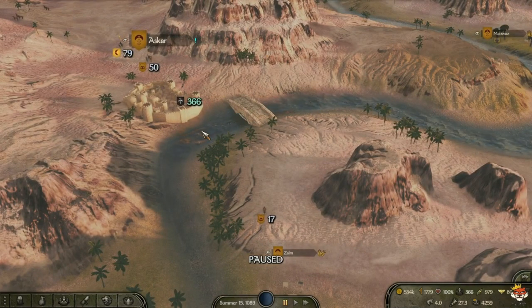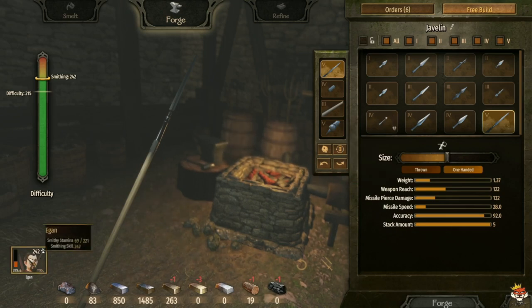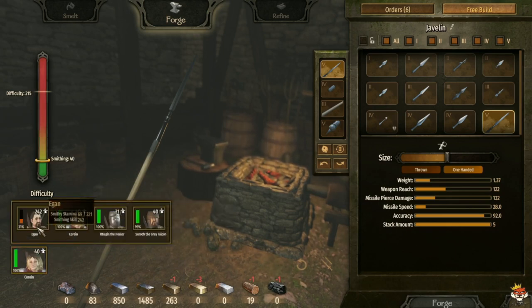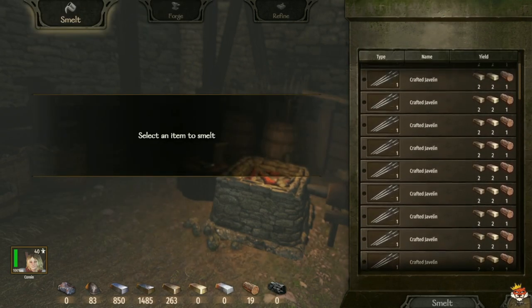Alright, we're back. It took me about 15 minutes. When you're smithing and your main character runs out of smithing stamina, you can switch to your secondary or third party member in your clan to keep crafting. That's why some others have a bit of smithing skill. We're out of fine steel and have quite a bit of crafted javelins.